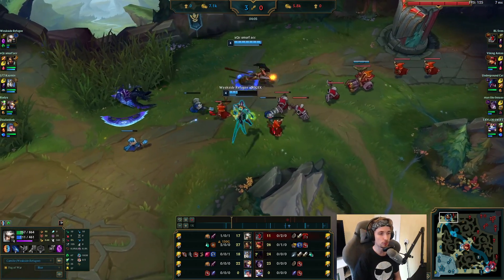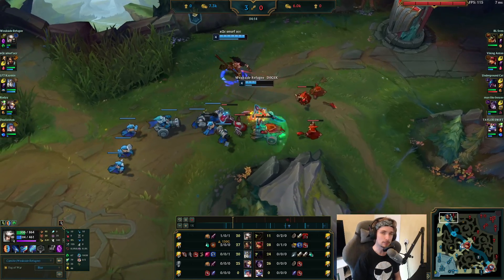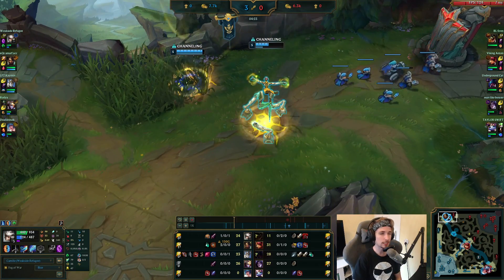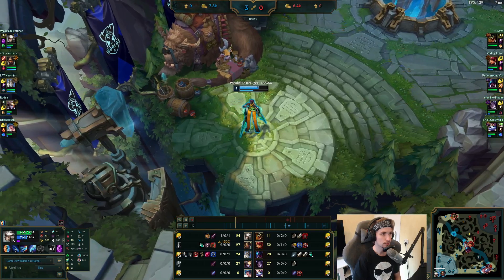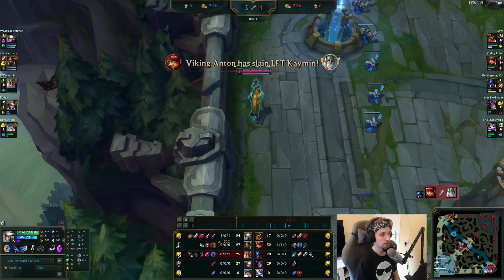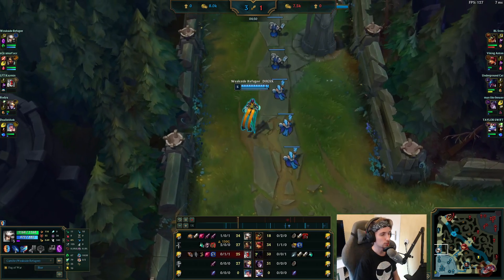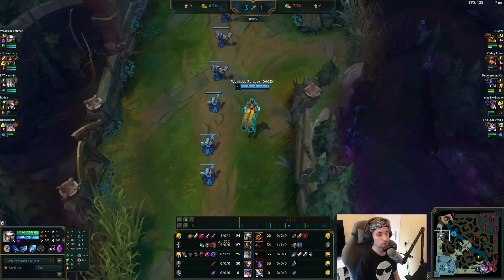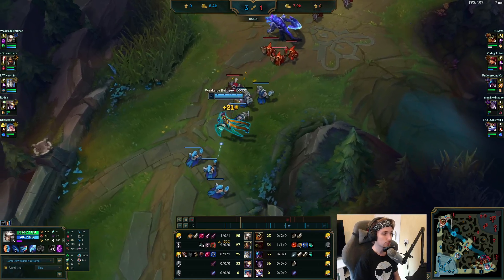What you want to build on Camille is always going to be very much the same: Trinity Force as the first item, Tiamat as the second item, and then Death's Dance as the third item. You pretty much want to build the same in every game — that's the core meta build for Camille right now. For skill order, you want to max Q first, then max E, and then max W last. Even against ranged champions, generally go for Q max. Note that Camille's E got nerfed quite a bit, especially at level 5, so maxing Q is the best thing you can do right now.